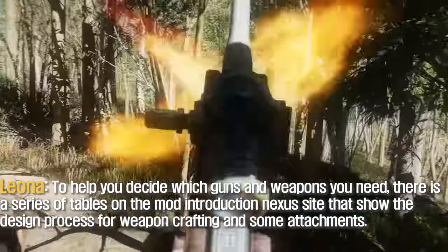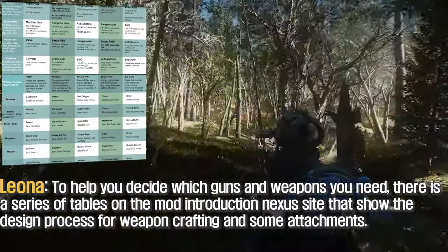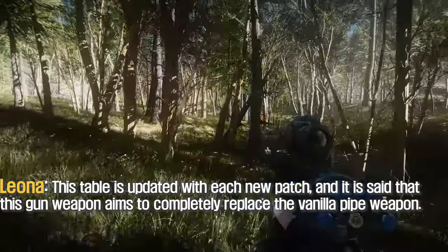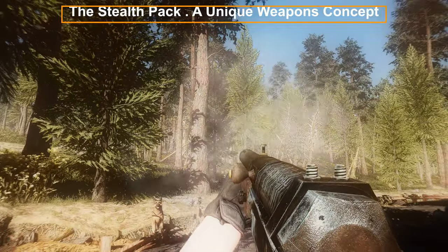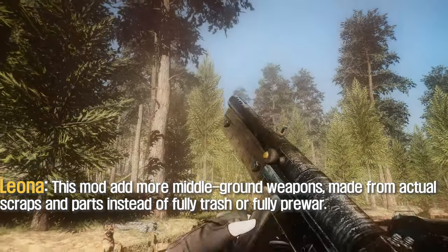The Valve is a perfect early-game weapon that combines the versatility and handling of pistols with the power and precision of sniper rifles. To help you decide which guns you need, there is a series of tables on the mod's Nexus page showing the design process for weapon crafting and attachments. The creator says this mod aims to completely replace the vanilla pipe weapons, adding more middle-ground weapons made from actual scraps and parts.